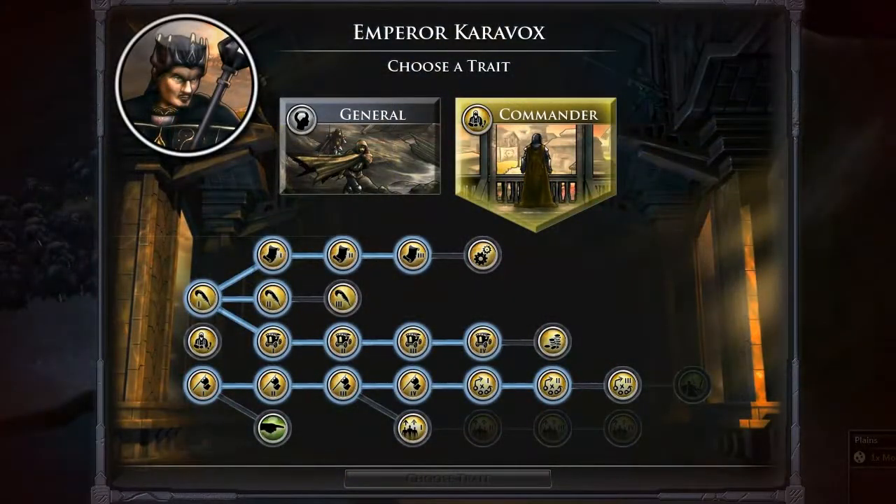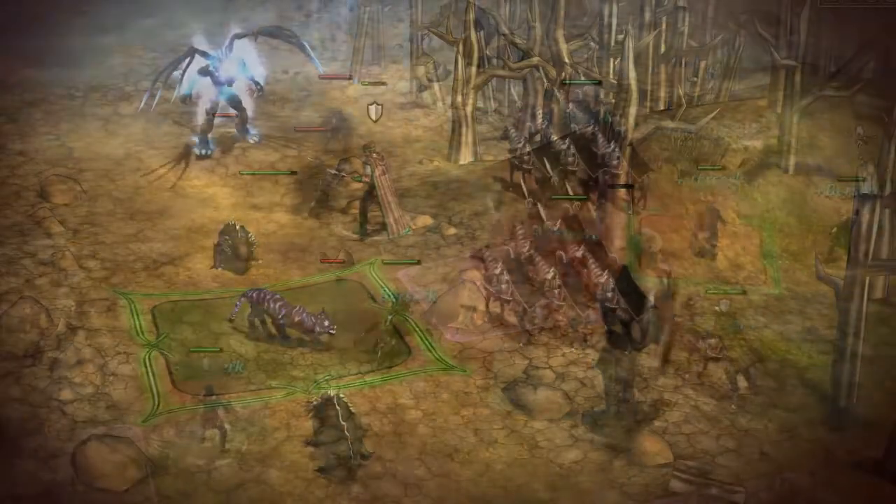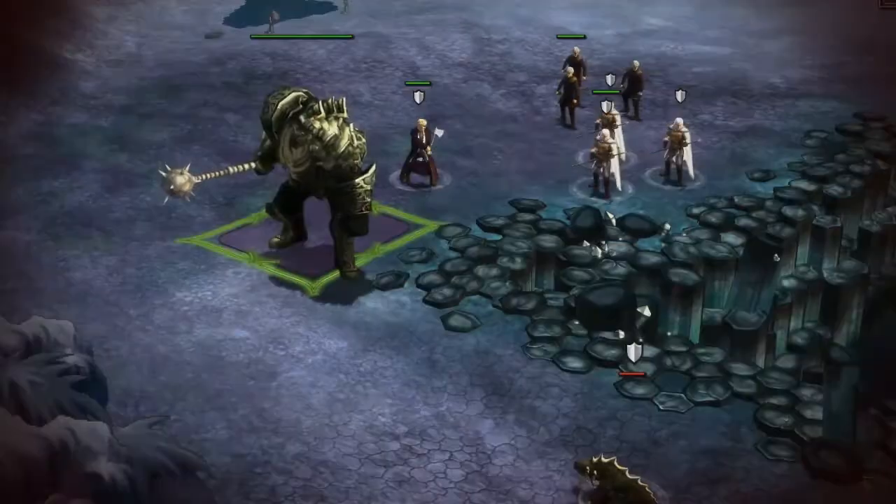Legendary Heroes includes a complete skill tree for each of our five packs: the Warrior, Assassin, Commander, Defender, and the Mage.